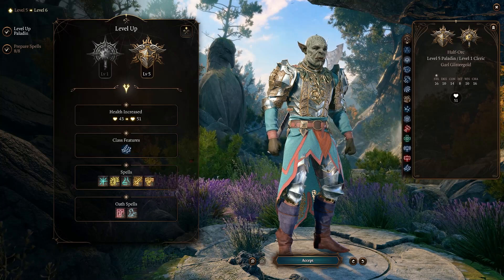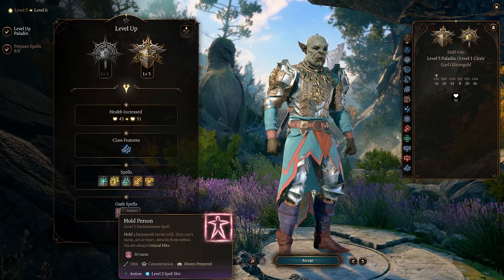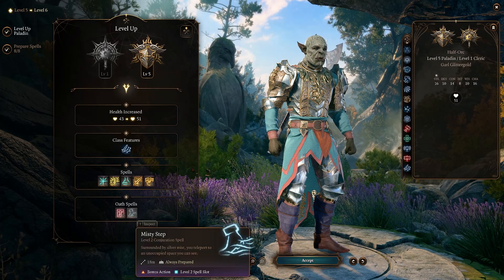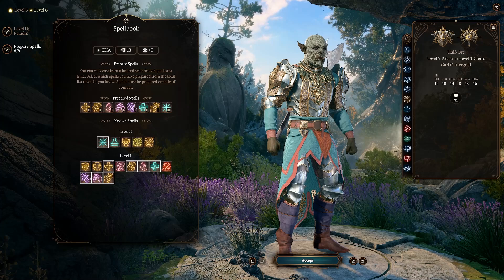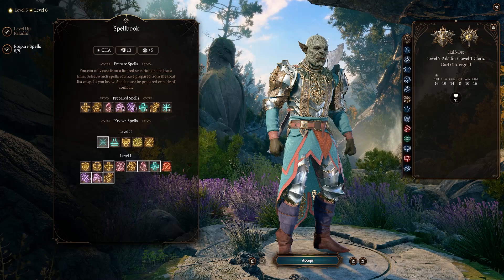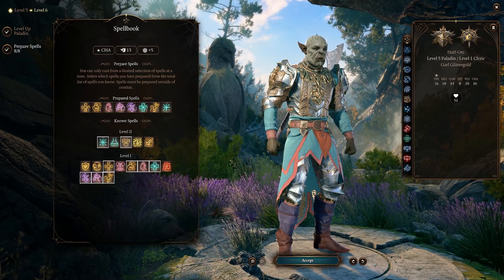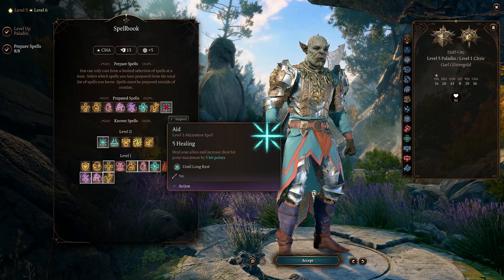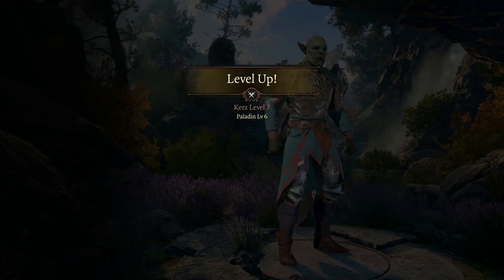As we move to Paladin level five, we get our Extra Attack. We also get second-level Paladin spells as well as our oath spells. Hold Person is a phenomenal spell to have as a vengeful character, and Misty Step is good on every single character in the game. We have eight available prepared slots — you can slide any of them in. There aren't a lot of really strong level two Paladin spells, but it's never a bad thing to buff everybody's HP. And that is going to be it for Paladin.